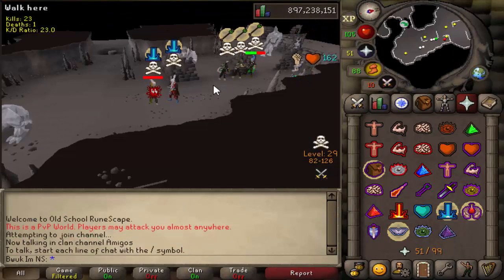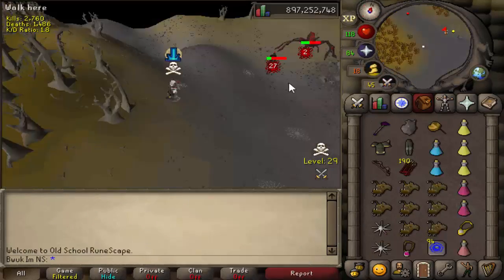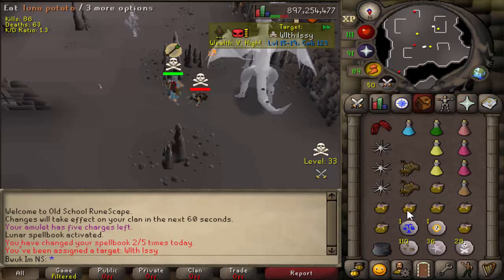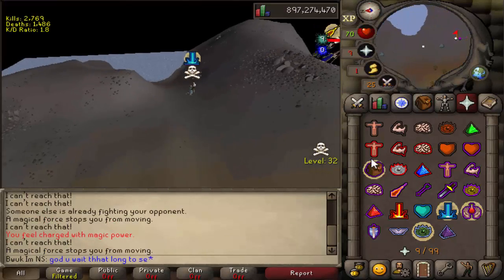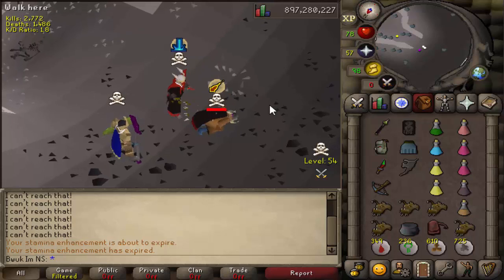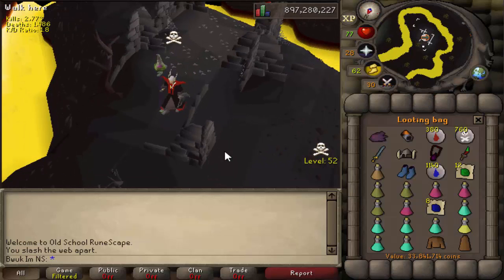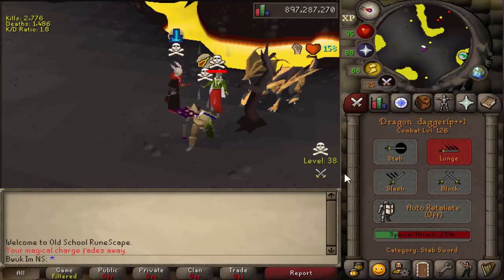I did promise you guys earlier that I would show you some dark bow rushing - and there you go, my one and only clip of dark bowing. It was really hard to kill people with a dark bow; I thought it would be easier, especially at Venenatis when people are praying magic and keeping their HP low. Luckily I did have better luck at other wilderness bosses. What I'm about to show you is the biggest PK of this video - this guy unfortunately decided to skull on me while killing Scorpia with his two friends.